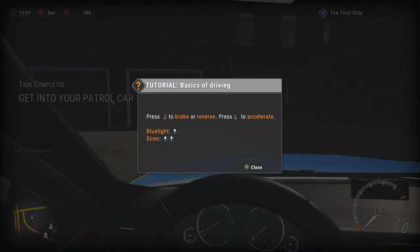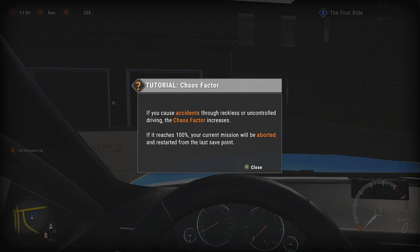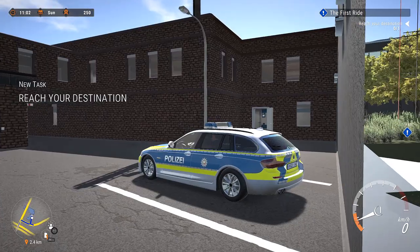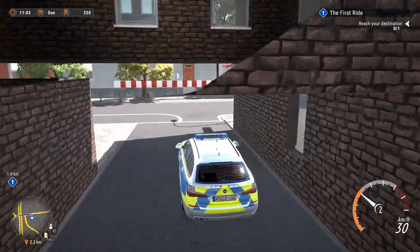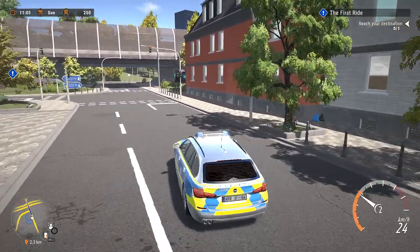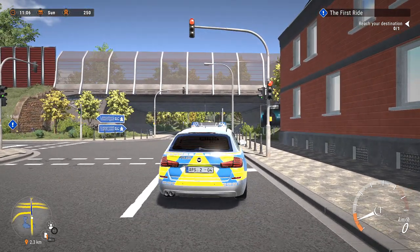Driving controls: left trigger to brake or reverse, right trigger to accelerate, blue light on the D-pad, siren up and up again. If you cause accidents through reckless driving, the chaos factor increases — if it reaches 100% your current mission aborts and restarts from the last save point. You can also switch from first person to third person. I'm gonna stick to third person because that's easier. We need to go over here — reach your destination.